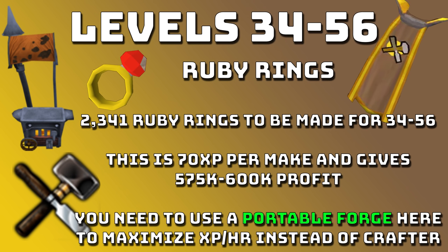From levels 34 to 56 you're going to want to make Ruby Rings — about 2,341 of them. It's 70 XP per make and gives around 575k to 600k profit for all 2,341 rings. These rings will probably take around 2 hours, maybe 2 and a half if you're a bit slow. Again, use a portable forge so you can turn around and bank instantly without running to the forge.